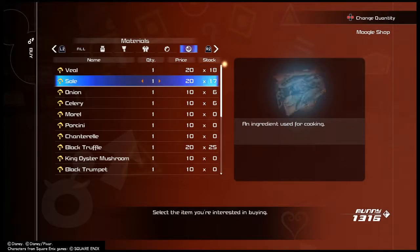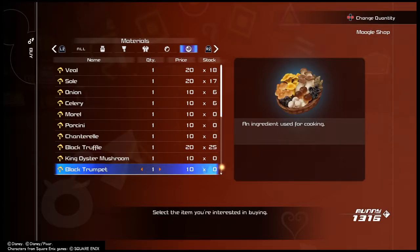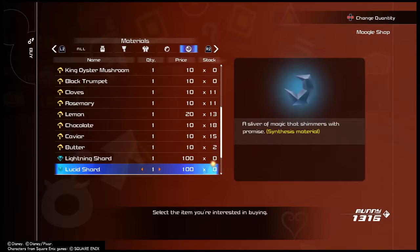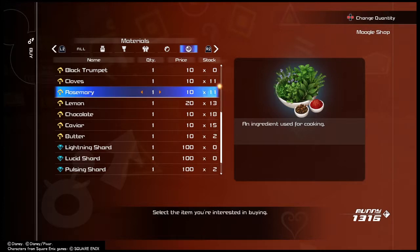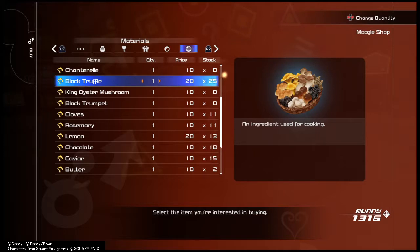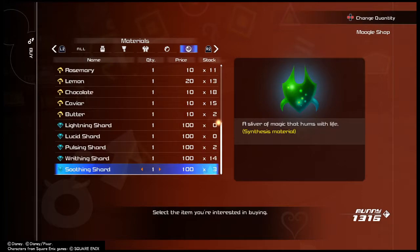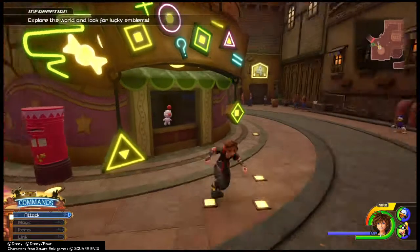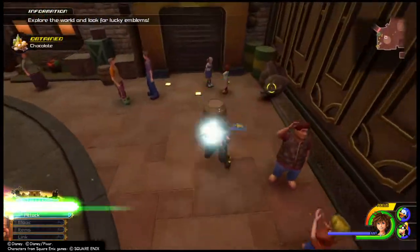You're going to want all these items besides the tickets. I believe the black truffle and the rosemary are both useless to you — you will not be able to cook with either of those. But every other item you can buy from those first ingredient listings. Come over here and hit that.